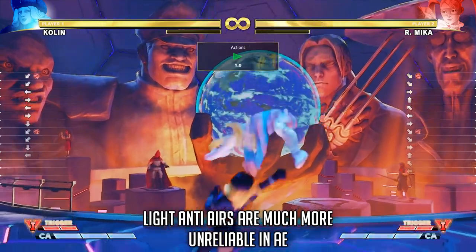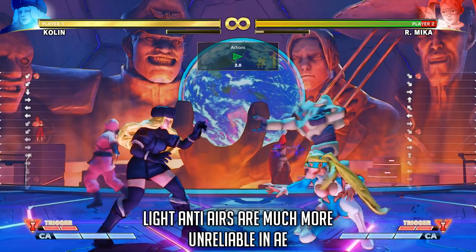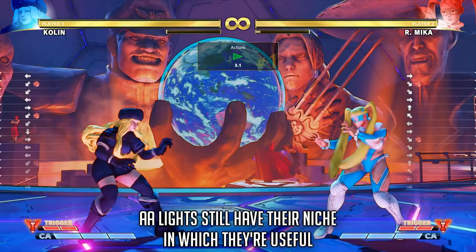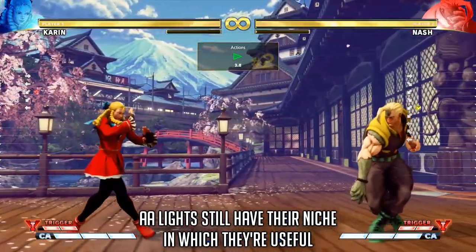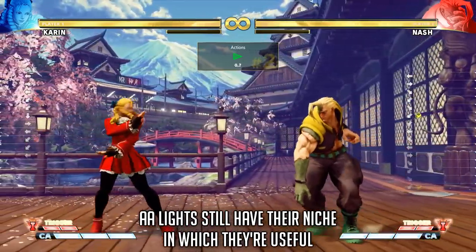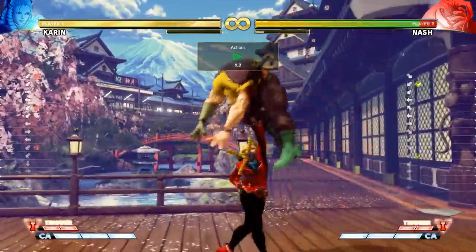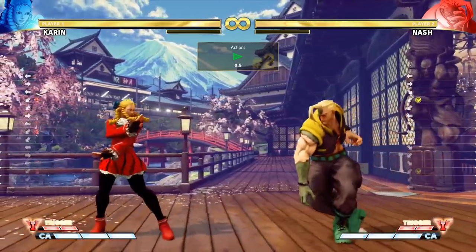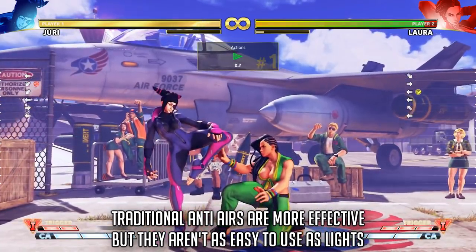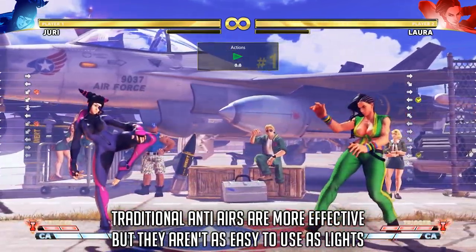So in conclusion, light attacks don't work against a properly timed jumping attack anymore. For example, if someone jumps over a fireball and you only have time for a light, you will probably get stuffed or at best trade. Light attacks work if you can catch your opponent off-guard in the startup frames of their jumping attack, but any move can work — it's just that lights are very fast, so it's easy to use them instead of a slower normal. In general, it's a bad idea to rely on light anti-airs in Arcade Edition because of the various changes to light attacks and heavy jump-ins. It is much more important to get used to your dedicated anti-air buttons, as they will be more reliable now.